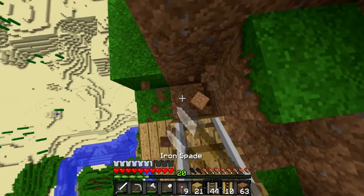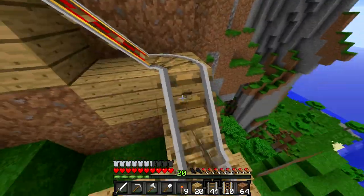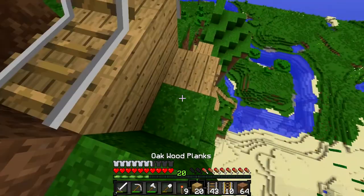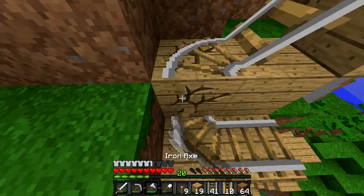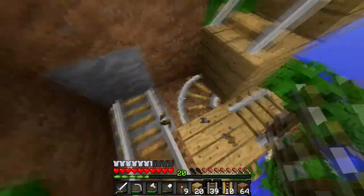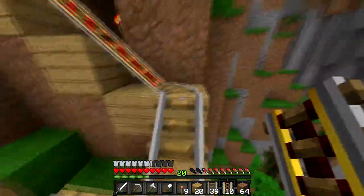They discuss whether you can breed sheep — you can, with wheat. Henry continues placing rails, counting out sections. He finds rails are tricky because they turn unexpectedly and powered rails don't turn, so he has to break sections and re-route. It's getting dark so he'll need to head home.